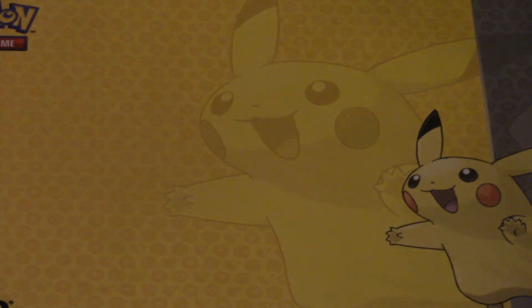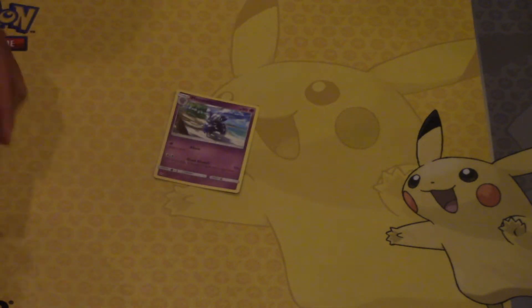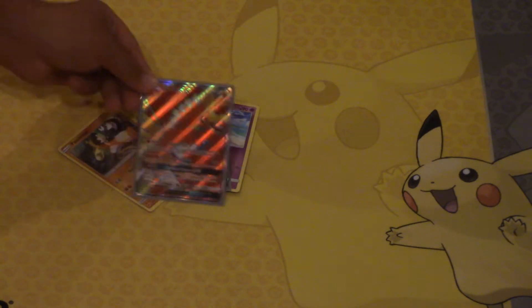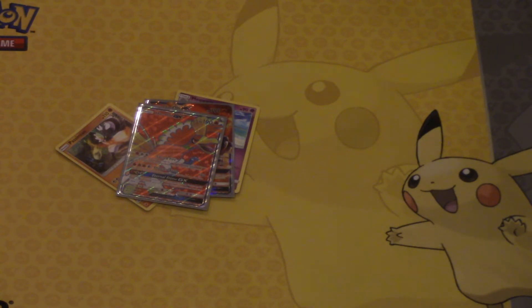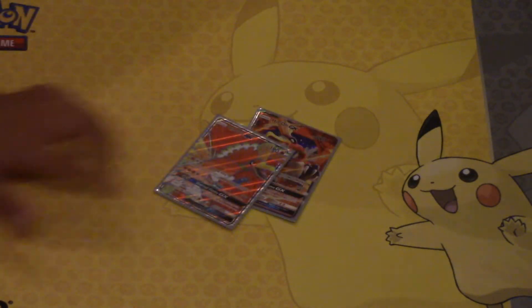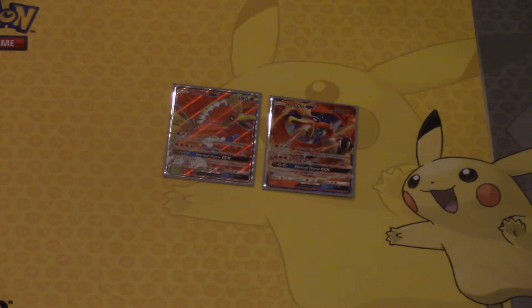Let's go over the reverses and the rares. We pulled the Meowth reverse and the Passimian, but what really made this opening great: we have the Ho-Oh GX and the Ho-Oh GX Full Art. Let me read the card — Ho-Oh GX Full Art: Secret Fire with 3 energy does 50 damage to one of your opponent's Pokémon. Phoenix Burn does 180 for 4 energy, but this Pokémon can't use Phoenix Burn next turn. And the GX attack Eternal Flame: put any combination of Fire Pokémon GX or EX from your discard pile onto your bench. You can't use more than one GX attack in a game. This just makes this opening really great, thanks for watching guys!